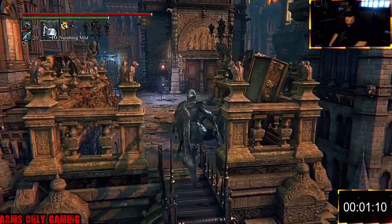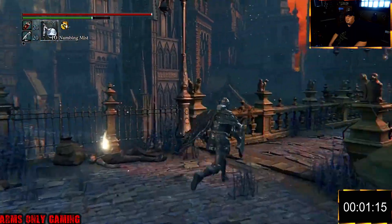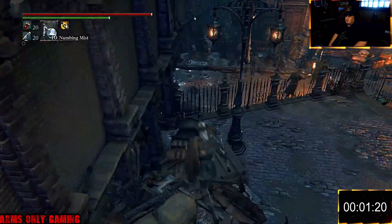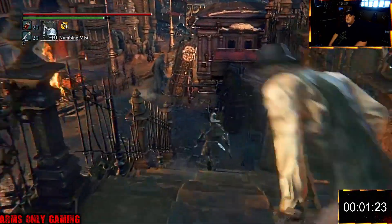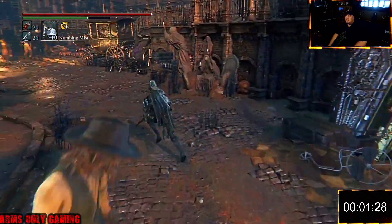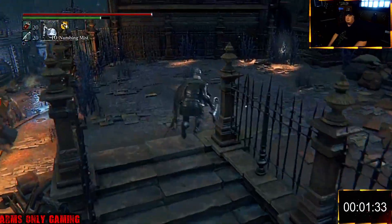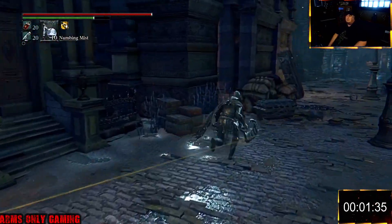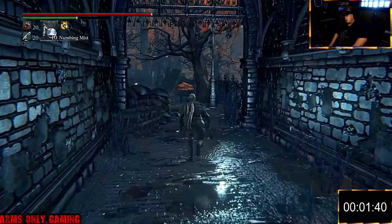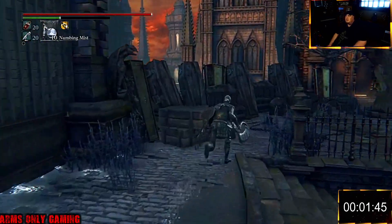In this speedrun I didn't light lanterns. I did open up some shortcuts. The main thing for me is not to take any damage because I'm starting off with 20 blood vials and 20 bullets. I'm going to use my saw cleaver and my whirligig saw in some of the boss fights. My main aim is to take as little damage as possible so I can reserve my stuff.